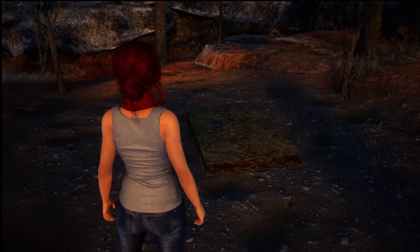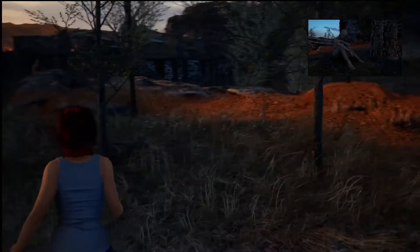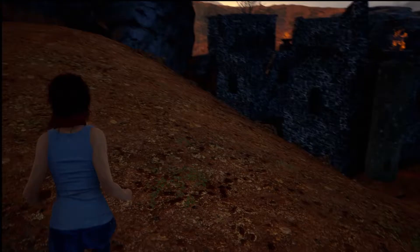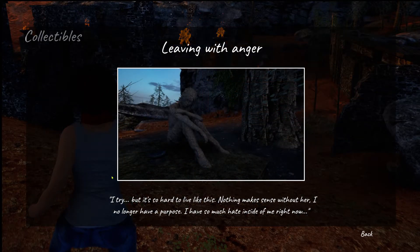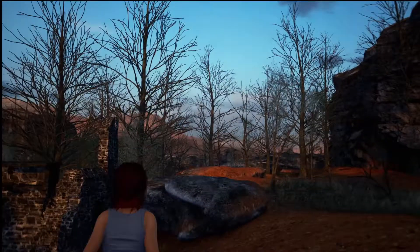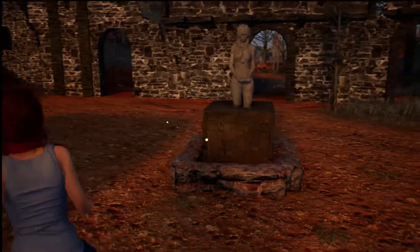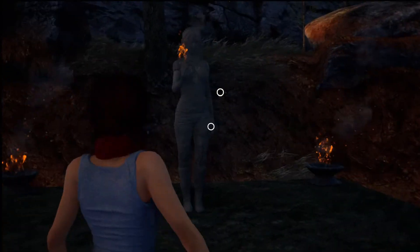We found a secret. Moping. And we're about to see what that one stands for. This is leaving with anger. I try, but it's so hard to live like this. Nothing makes sense without her. I no longer have a purpose. I have so much hate inside me right now — which makes sense. Those statues look angry, so that's something. Like that one back there — looks angry.